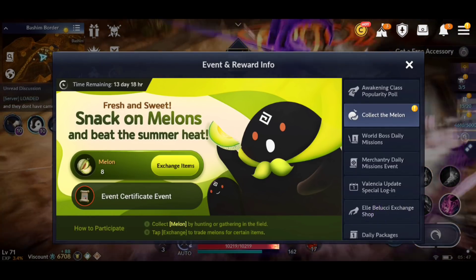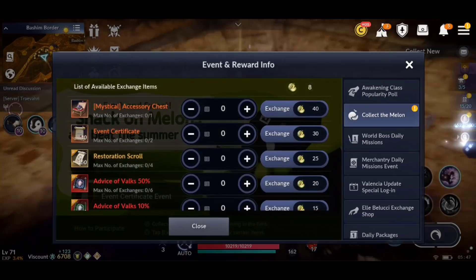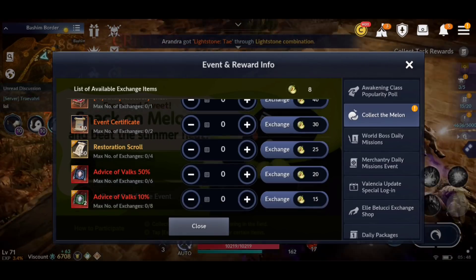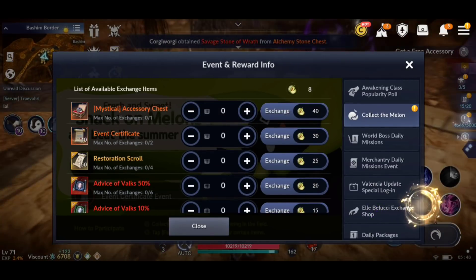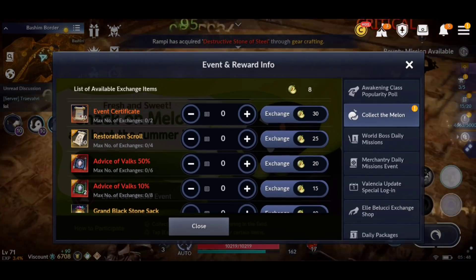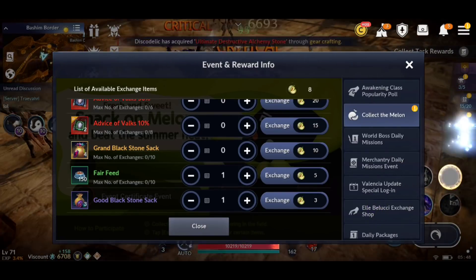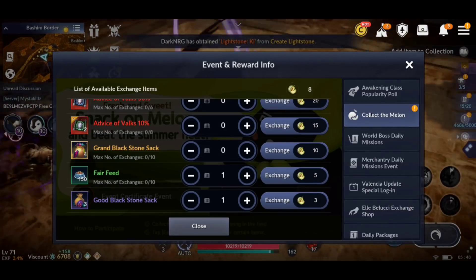They also have the Collect the Melon event — collect melons by hunting or gathering in the field, then exchange them for items. You asked me what order I'd buy things. First: Advice of Valks 50% — hands down. Second: Resto Scrolls, super important. Third: Mystical Accessory Chest. Fourth: Advice of Valks 10% to level up an alt. Then event certificates last. If I reach the bottom options, I'd go Grand Blackstone Sack first, then the other Blackstone Sack, then Fair Feed last.